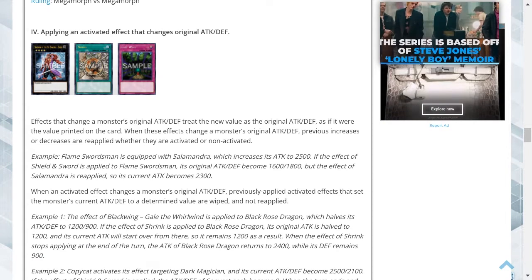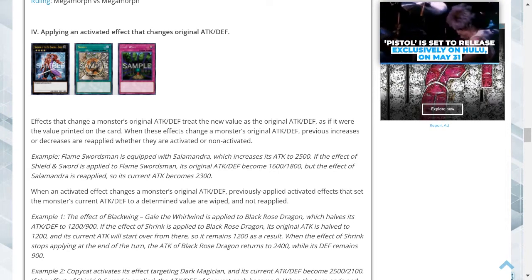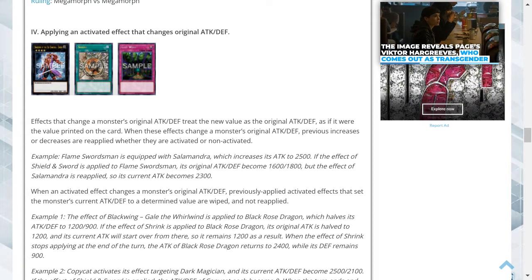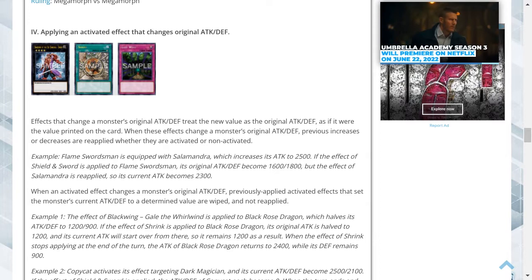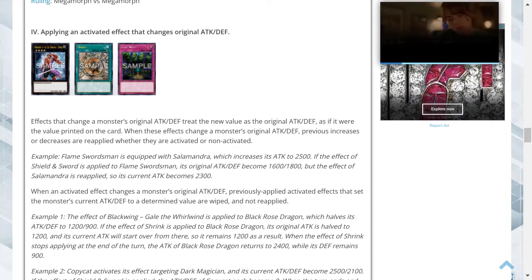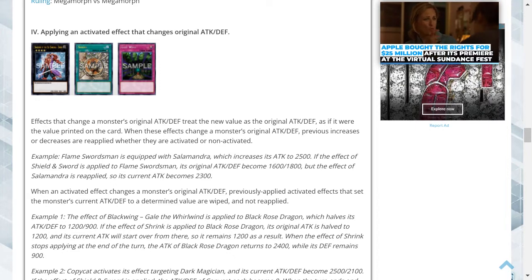Section 4: Applying an activated effect that changes original attack and defense. Effects that change a monster's original ATK/DEF treat the new value as if it were printed on the card. Previous increases or decreases — both activated and non-activated — are reapplied. Example: Flame Swordsman is equipped with Salamandra, increasing its attack to 2500. If Shield and Sword is applied, its original attack and defense becomes 1600 and 1800, but Salamandra is reapplied, so its current attack becomes 2300. When an activated effect changes original ATK/DEF, previously applied activated effects that set current ATK/DEF to a determined value are wiped and not reapplied.